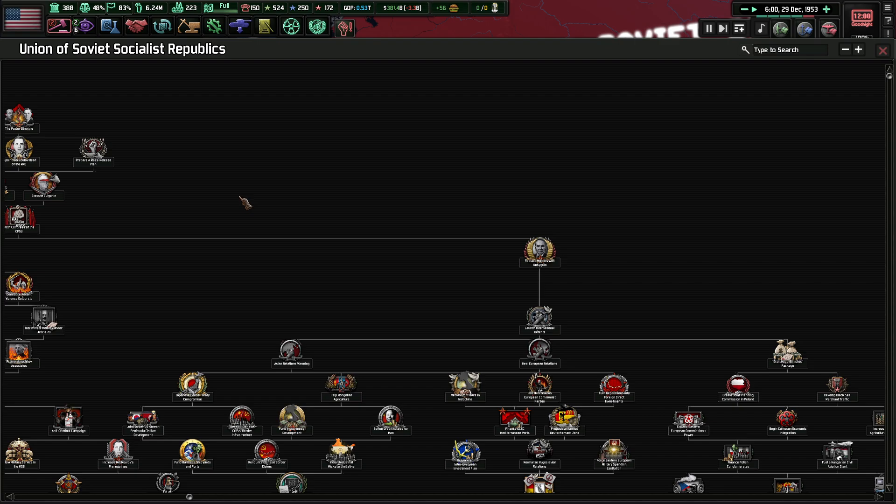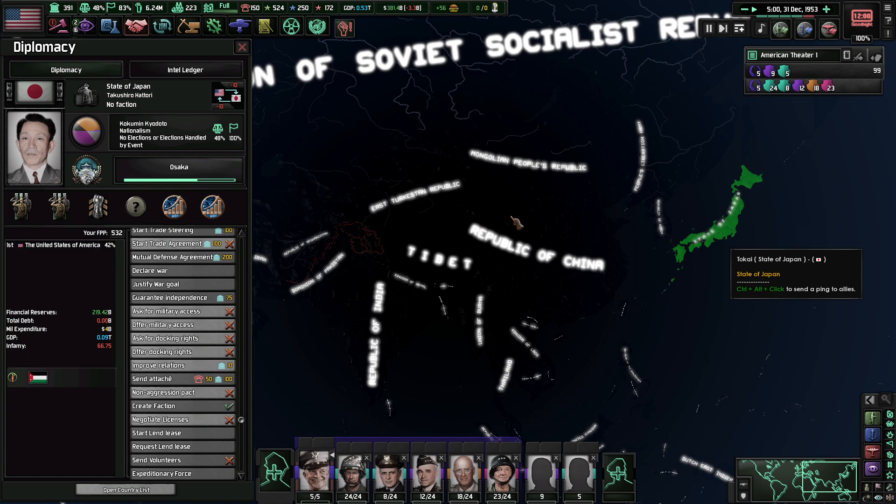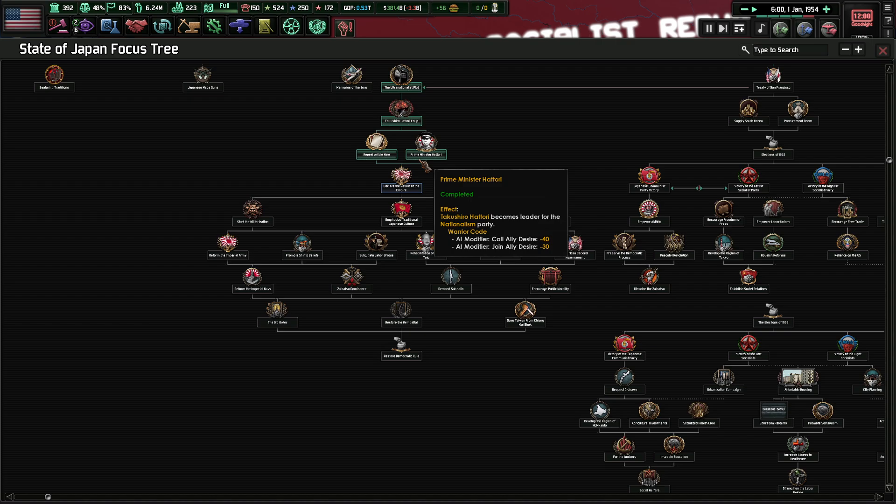It looks like they're denouncing the Crucified Generals. So again, we're going to see whether Iberia or Malikov are able to actually hold control in the Soviet Union. And are you going to declare yourself to be the Empire of the Rising Sun again? I would definitely be interested in seeing you actually do that.